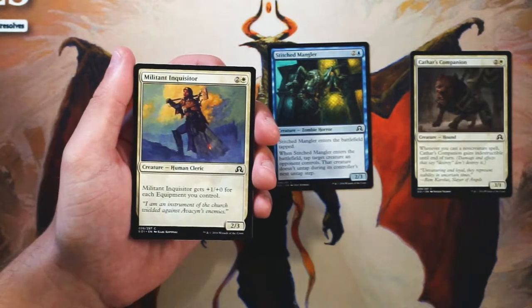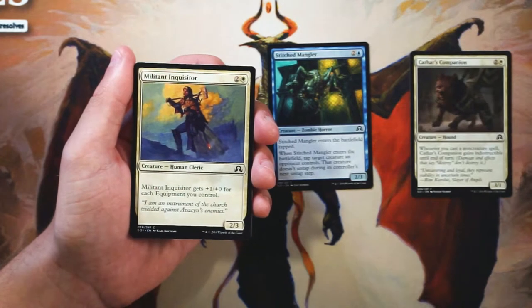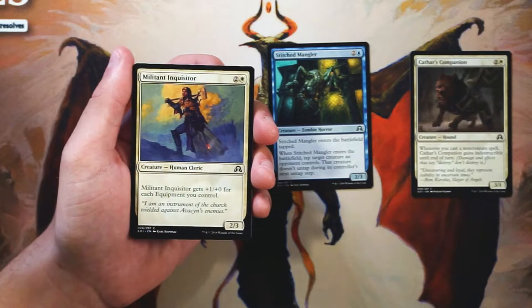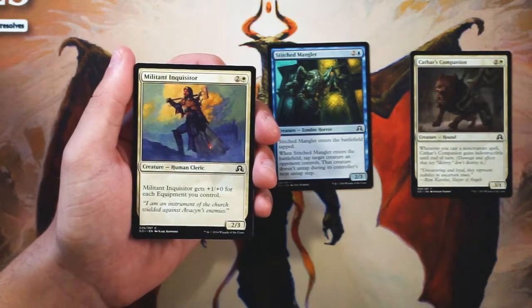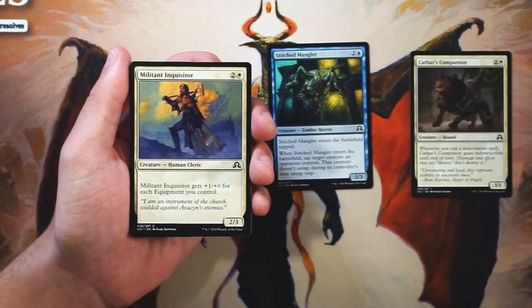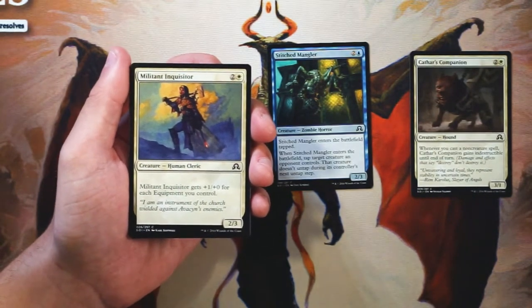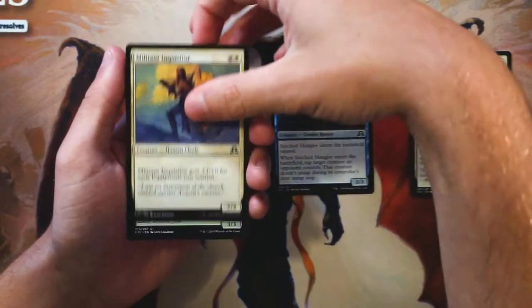Militant Inquisitor is a 2/3 for 2 and a white, and it gets +1/+0 for each equipment you control — worth noting they don't have to be attached to him to give that boost, which is actually pretty cool. In general, if you're running 2–3 equipments, this is probably a serviceable three-drop, though it's dependent on other cards. I try to shy away from that in draft. Not better than the Stitched Mangler, at least in my mind.